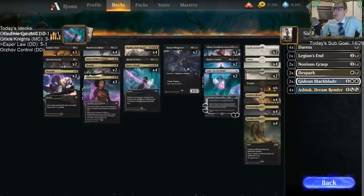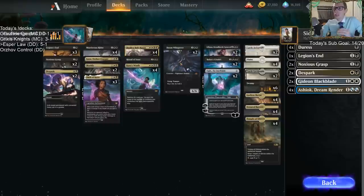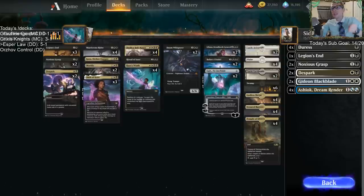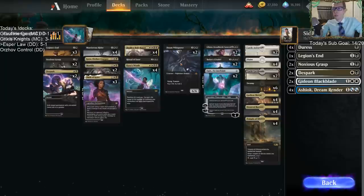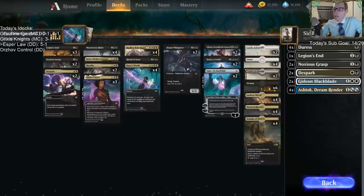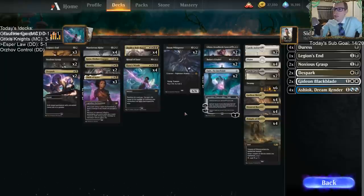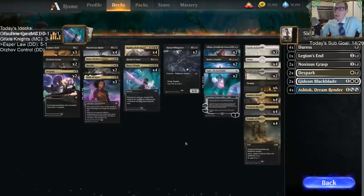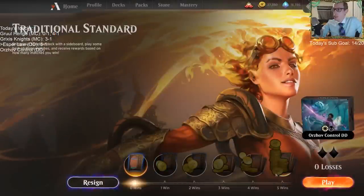A card that works incredibly well with Citadel is Doom Whisperer. You can see what's on top of your library with Citadel and cast it if you want; if it's a card you don't want, you can use Doom Whisperer to surveil through your library and find something better to cast with Citadel. That's what our deck is all about — let's play through the league and see if we can get to five wins.